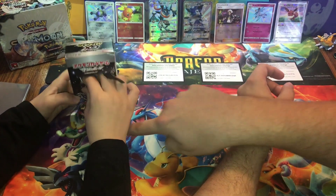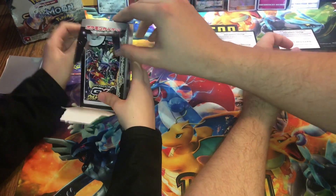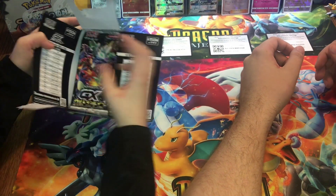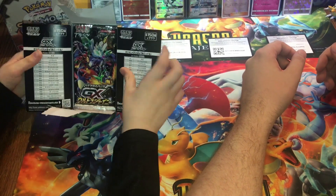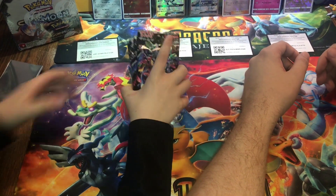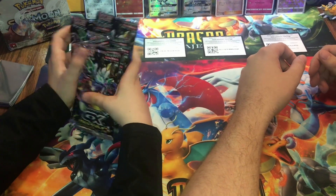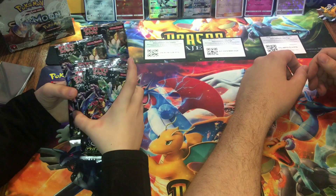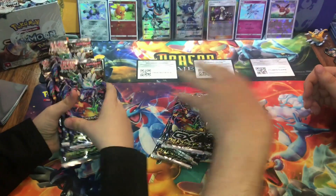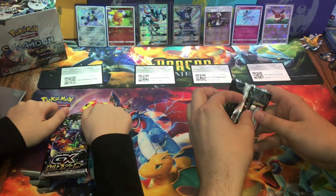There's a flap at the bottom — just pull that flap out. There we go, open that up. There's the packs — cool artwork on the packs. We'll pull the packs out and do a little competition. Let's shuffle them up, each get five, and whoever pulls that shiny GX wins. One, two, three, four, five.